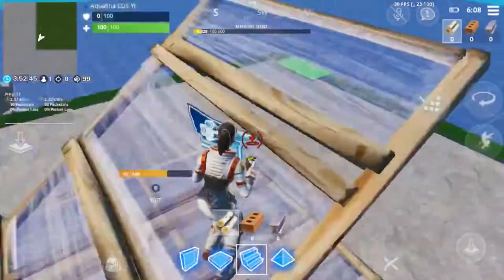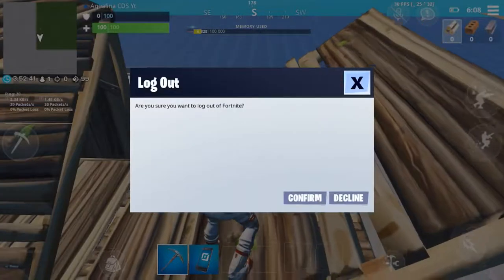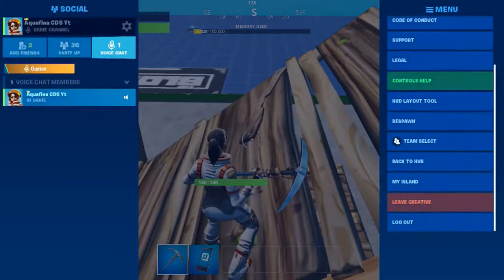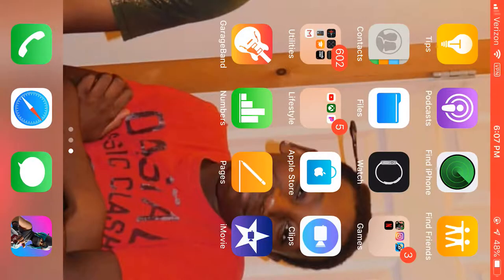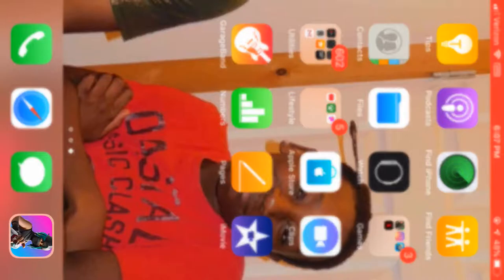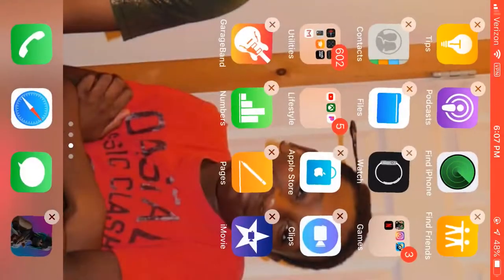So for mobile players, what you want to do is you want to go to your home first, and then after that you want to hold this down lightly. Then you want to press X and hit delete.